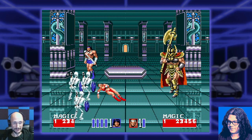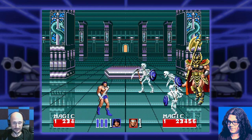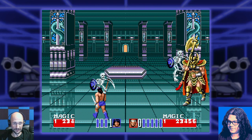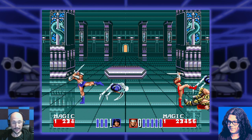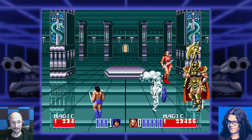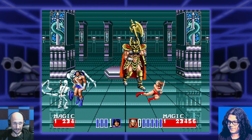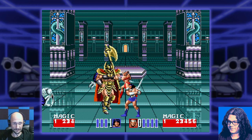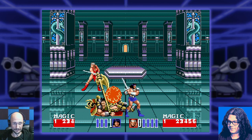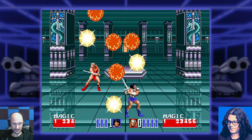I've not seen much sprite flicker at all, if any, which is really nice especially considering how many enemies are running around overlapping each other — they handled it well. The HUD — oh that's right, the Mega Drive can do a HUD layer, can't it? Right, it's got a layer dedicated to that. Nice.